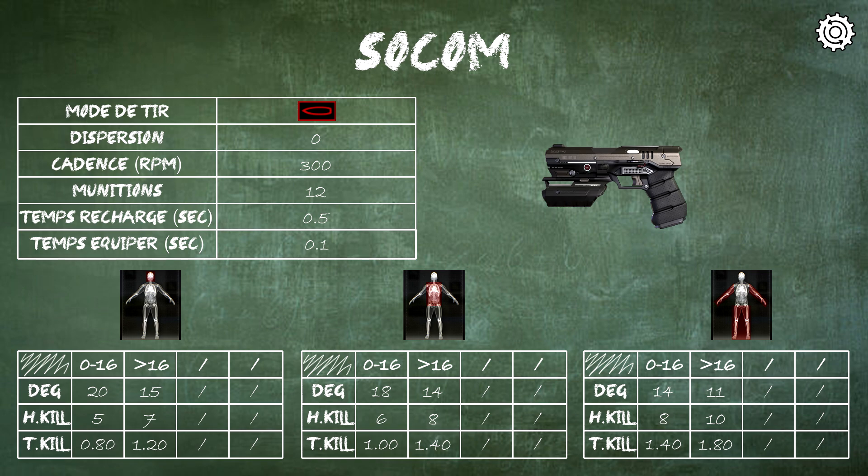On the left, in the first panel, you have the weapon information: the firing mode — single shot, burst, full automatic — and the dispersion. The higher the dispersion, the greater the potential difference between the aimed point and the hit point.